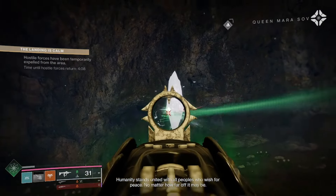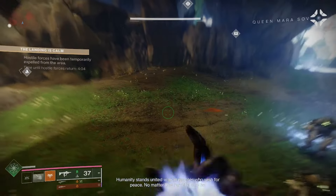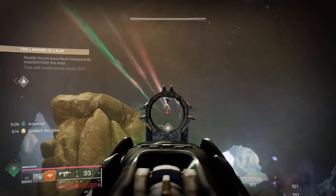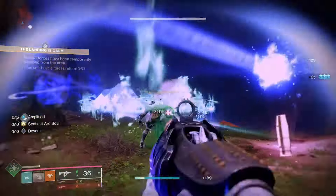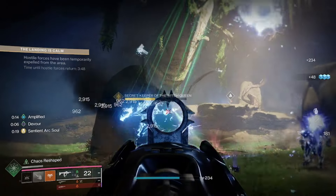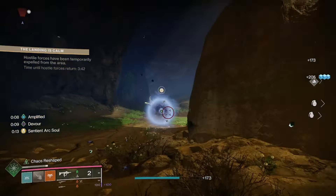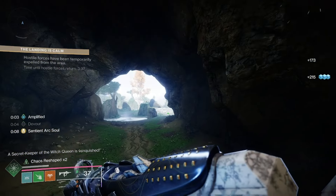There is going to be a wizard with a shield up. Each of these wizards you kill are going to have some kind of mechanic with them. For this one, pretty simple — there's going to be three crystals surrounding it. Just shoot the crystals, the shield will drop. These wizards are pretty easy to kill; they don't have a lot of health. So use a super, heavy, whatever. Once its shield drops, go ahead and kill the wizard. Once you finish off its ghost, 'a secret keeper of the witch queen is vanquished' will appear in the bottom left.